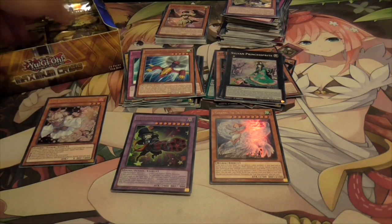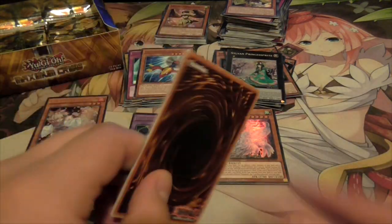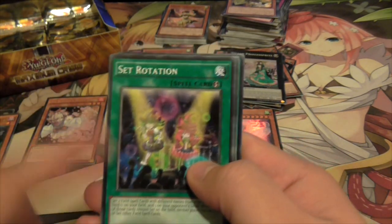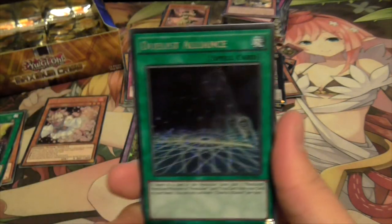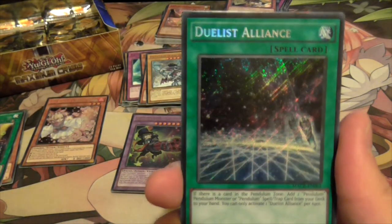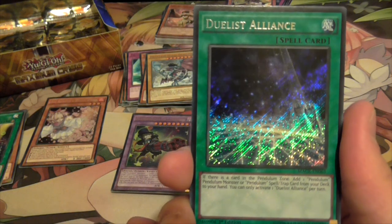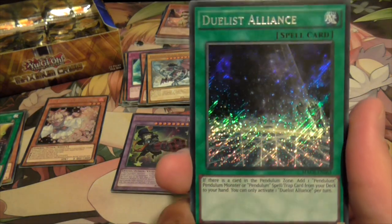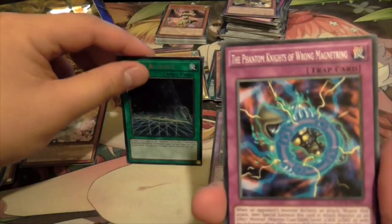We haven't pulled the Predaplant rare yet - probably want to grab a playset, but it's easy to get a hold of anyway. More Hammer Kongs - I think that's the fifth one. Predaplant stuff. We got a second Set Rotation - I don't know if that's a short print to be honest, I think I'm going to pull a playset from this. More Spiral. Dragon Guy and Duelist Alliance - nice! This is the second Secret Rare! And this is good Pendulum support - it just searches any Pendulum card from your deck, but you need to have a Pendulum card in your scales to reuse it.